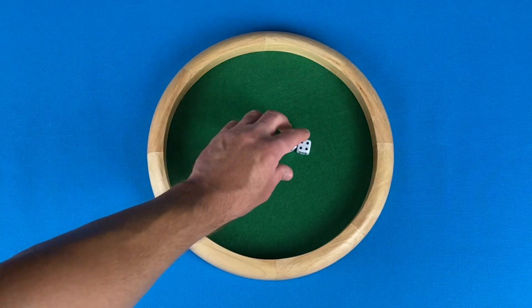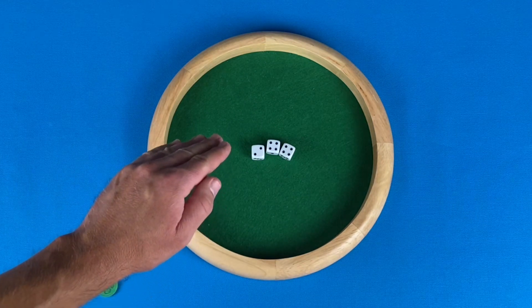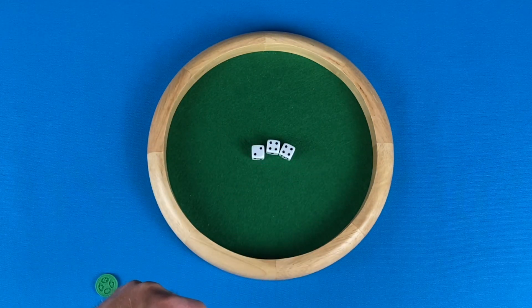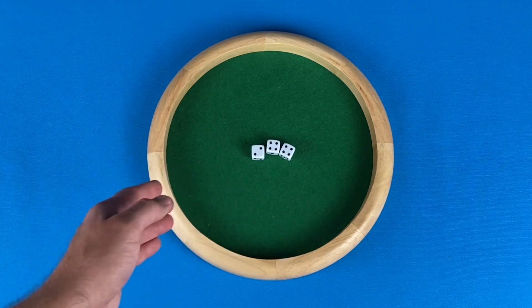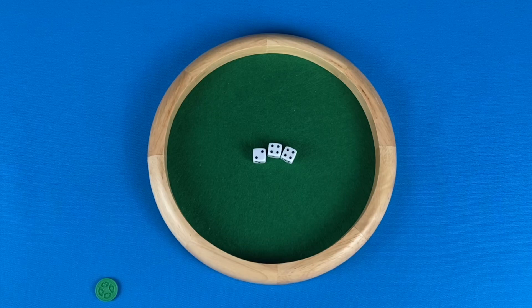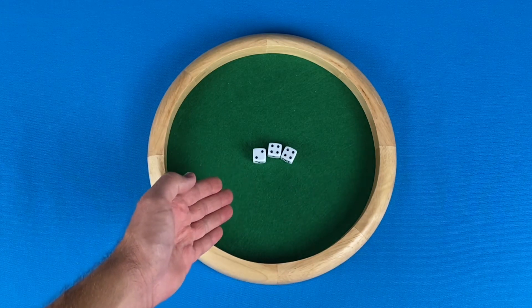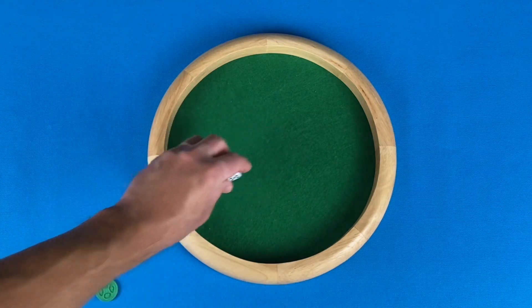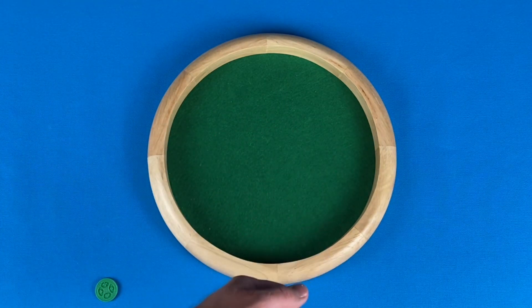This player has their hand written down on the score pad — they would have three fours documented. At the end of the round, points will be distributed based on each player's hand, but for now the only thing that goes on the score sheet is the player's roll. They would collect all the dice, pass them left, and play continues like that until the end of the round.